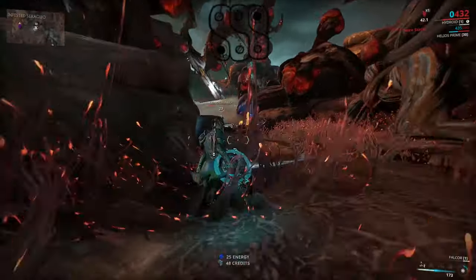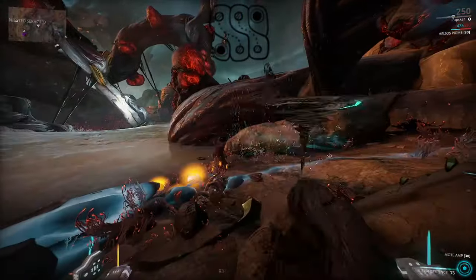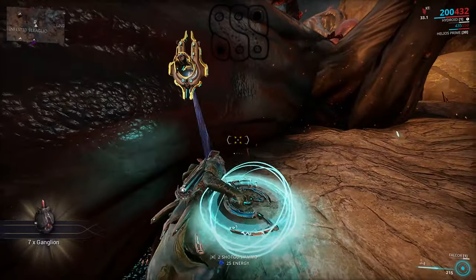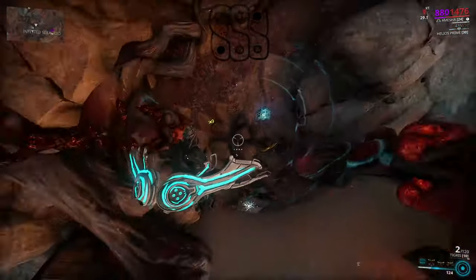Next one is Vohm. This one tethers enemies, preventing them from leaving the obelisk. To acquire resources, you just have to kill the tethered enemies with your operator. Again, very simple.